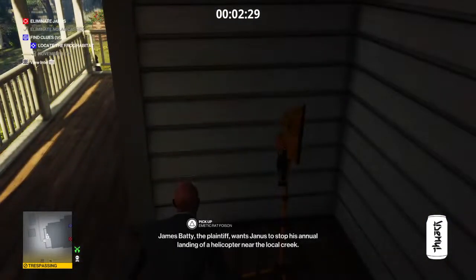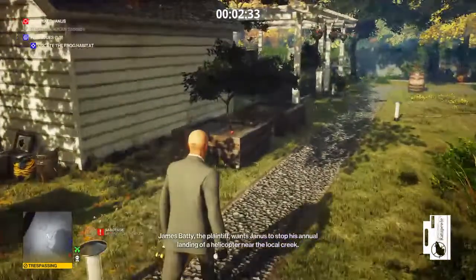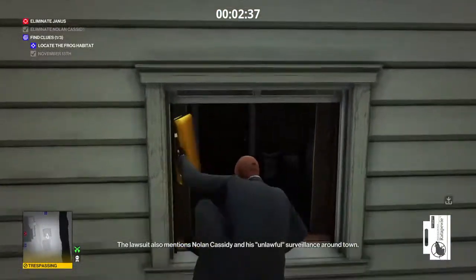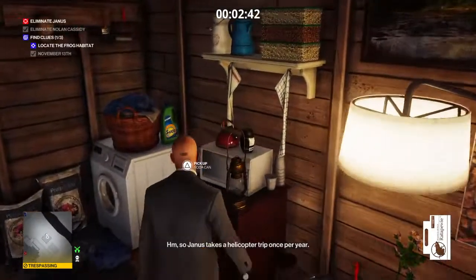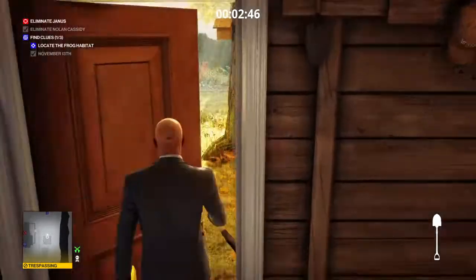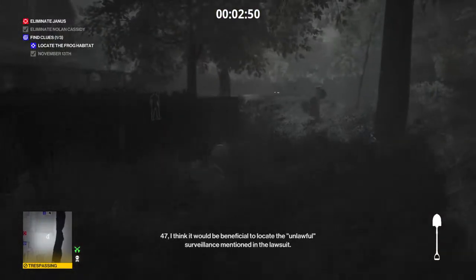Just grab everything around here, grab the soda can. There's also some Emetic Poison, so if you want to take out Janus by drowning him, you can do that as well. We've got a couple more things to grab in this location. We're going to go in here, grab the lawsuit documents — and that's done. We're going to grab the shovel so we can grab the second piece of the clues. Just don't forget about that Gardner guy patrolling this area.